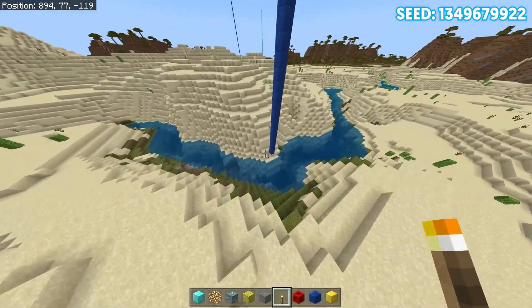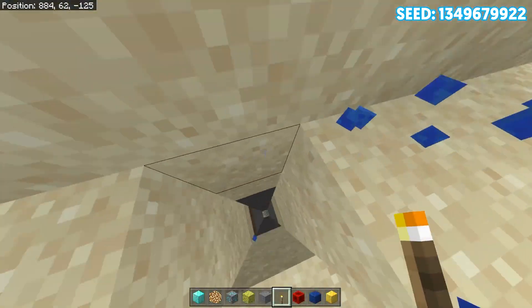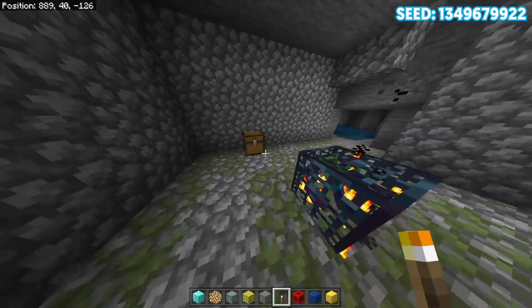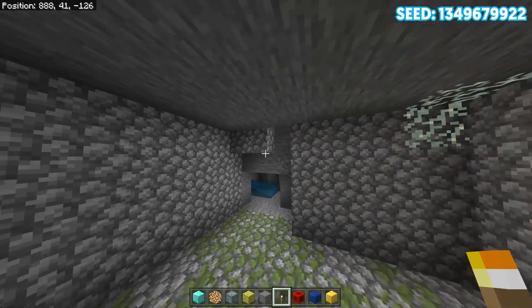Traveling over here, we can find yet again another spawner. This one is going to be yet again another zombie spawner, but we actually did get a music disc from it. We also got a golden apple, some redstone, and some bones. And coming over here, we got some golden horse armor, which is going to be pretty helpful if we actually get a horse.